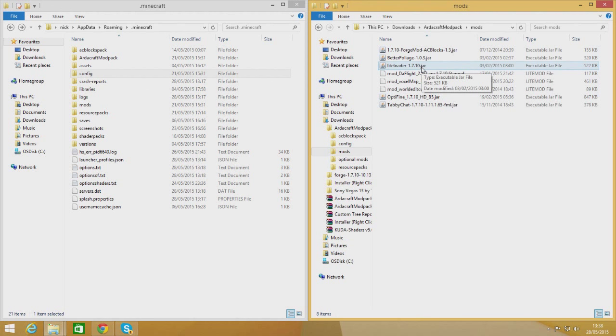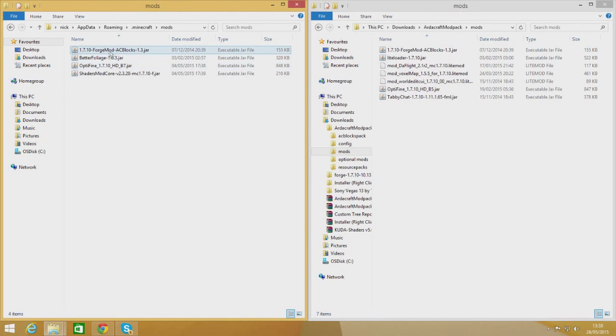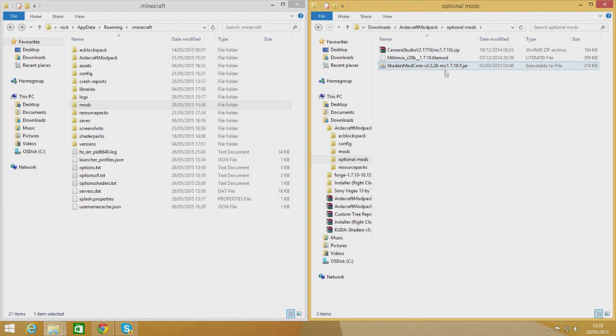Now go to the mods folder. The only one you really need is the Forge mod pack, which is the one at the top. You can also get Optifine if you don't already have it, Tabby Chat, LiteLoader - I don't use that - and Better Foliage, which I don't really like but I'm going to put it in anyway. Drag the Better Foliage one into your mods folder. So my mods folder now has: shaders, Optifine, Better Foliage, and the Forge mod pack. That's the hardest bit done.